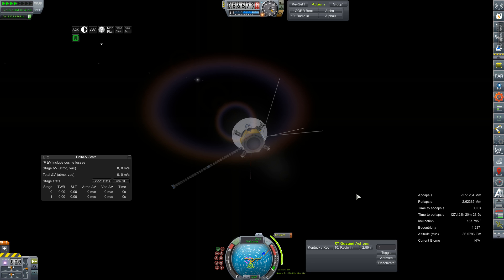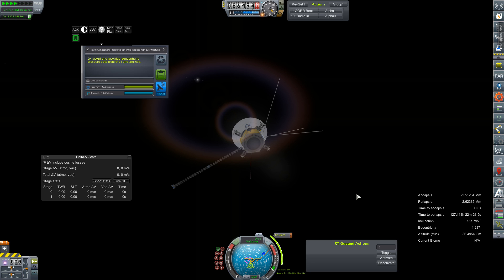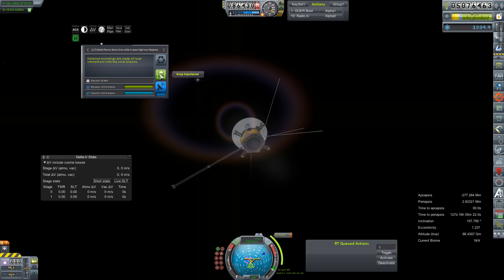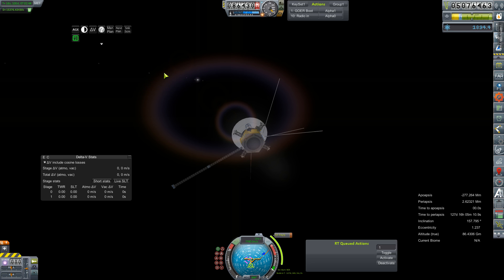We do not have a flyby of Triton, but we do have another spacecraft en route that does have one planned - it'll just be a couple hundred days before it gets there. Atmospheric pressure scan while in space high over Neptune: 90 science for like nothing! Oh man, come out of time warp - we are just wasting time, we've got some Mars window launches to get to. I didn't even see if that tracked or gave us credit. Magnetometer scan: 75 science. We're just not going to radio things in anymore - we're not even going to try. It's not even attempting to radio things in, so what I'm going to do is transfer some science around.